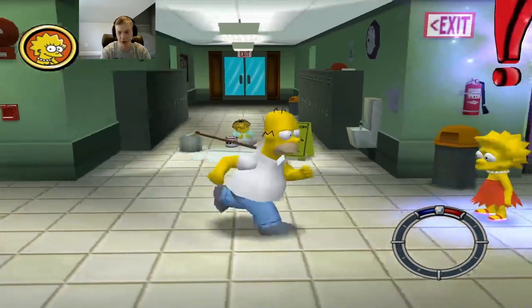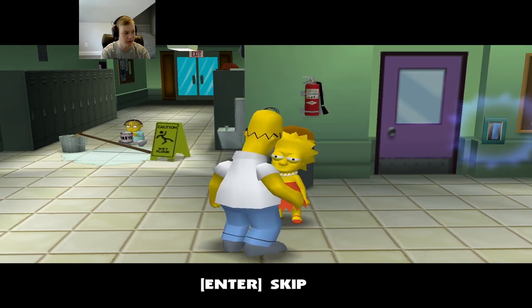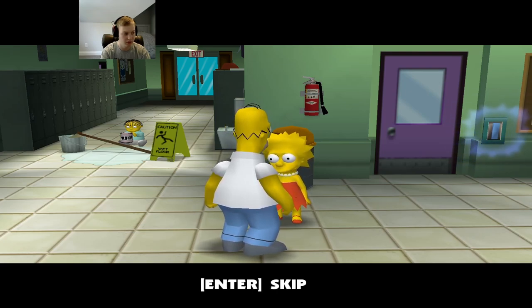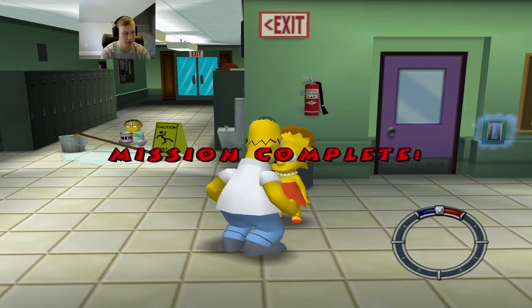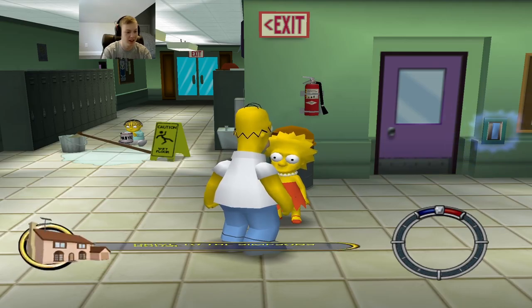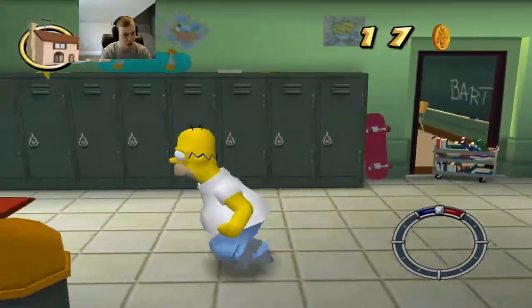Lisa just pulled the fire alarm. Thanks for bringing me my model of the digestive system. Homer asks where the gallbladder is — he got hungry and ate it, thinking it was a fig. It was modeling clay! Lisa says Mom called and she needs to talk to you at home before you go to work. Alright, we just completed our second mission. Now we gotta go back home and figure out what our next one is.